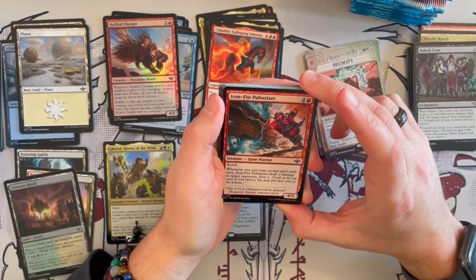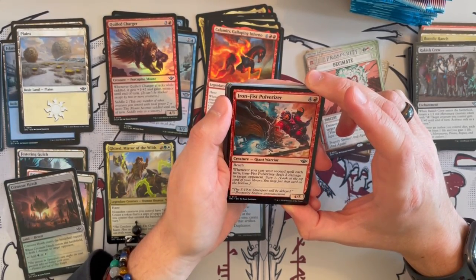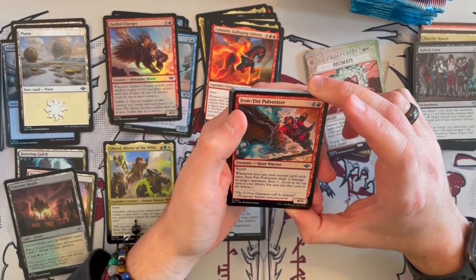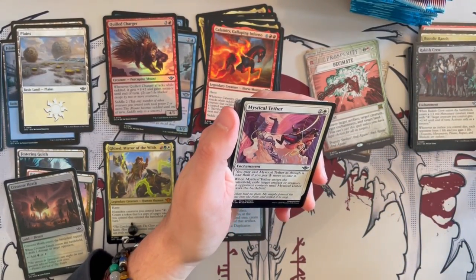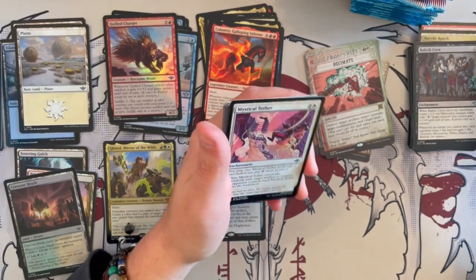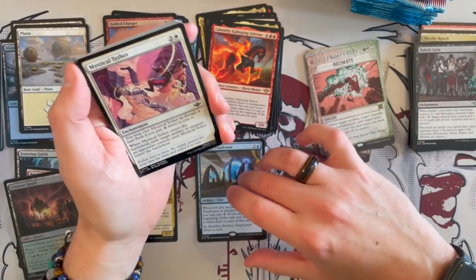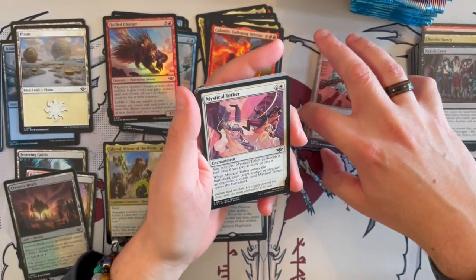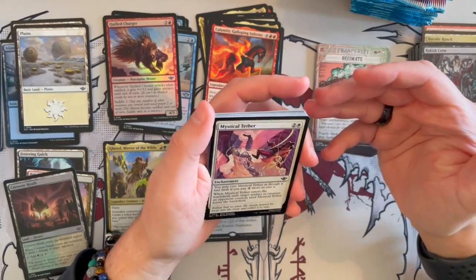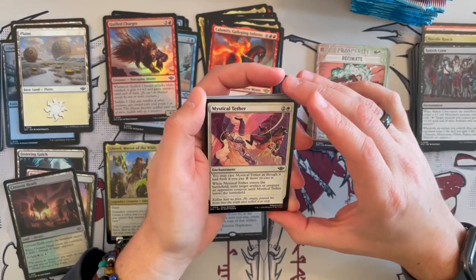Iron Fist Pulverizer is a 4/5 Giant Warrior that costs 5 with Reach. Whenever you cast your second spell each turn, deal 2 damage to target opponent. I would say that the ability of casting a second spell each turn is a bit restrictive — I've tried playing Izzet and of course it depends on the card pool, but it is one of the weaker ones because it's so dependent upon so many things happening, and in the long run you tend to fall behind.